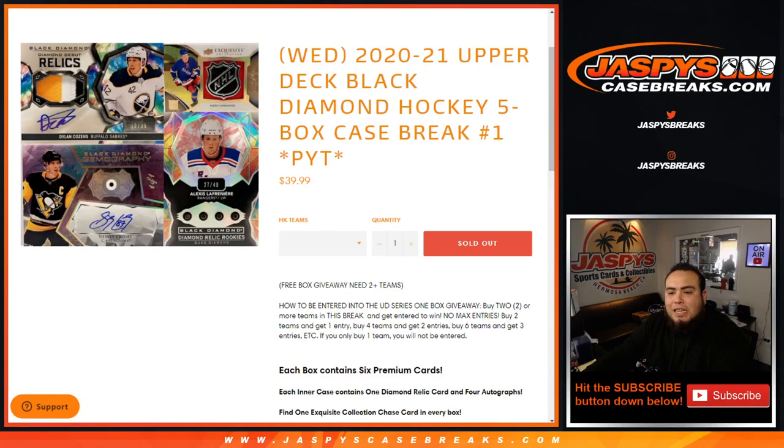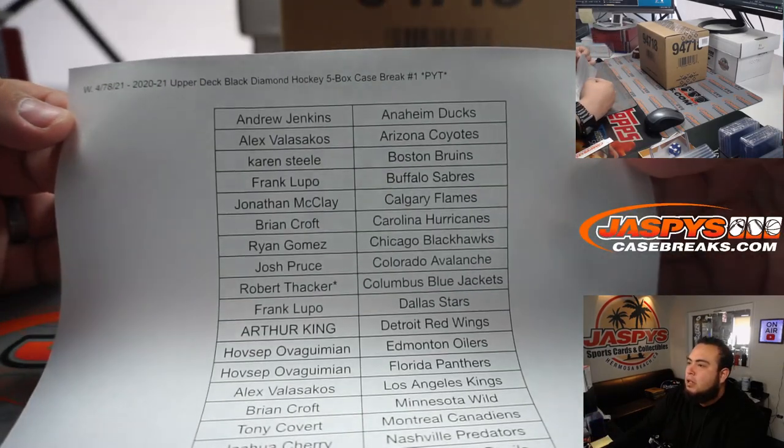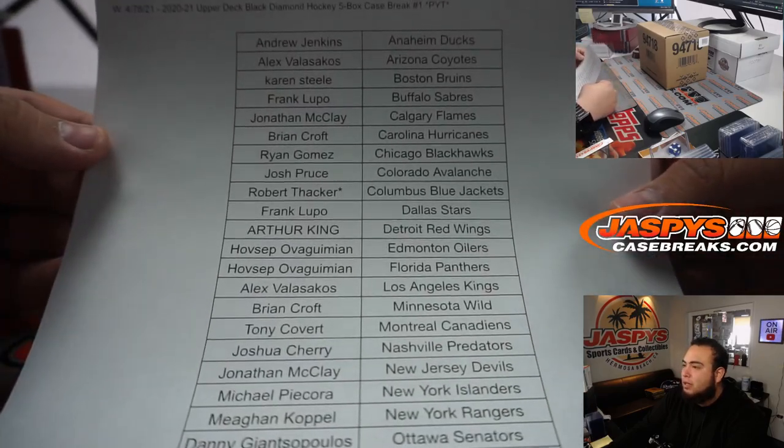What's up everybody, Jason from JaxbysCaseBreaks.com. Having you here guys — 2021 Upper Deck Black Diamond Hockey is here. This is a five-box case break, Pikachu's number one, and here we go guys, good luck. We have Andrew down to Michael, and last spot Mojo's Rob with the Blue Jackets.